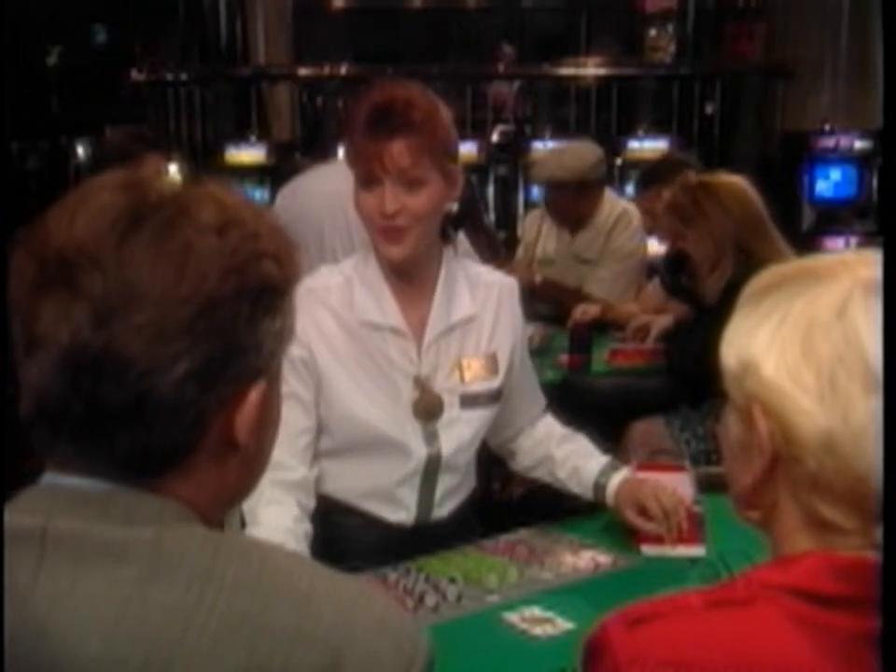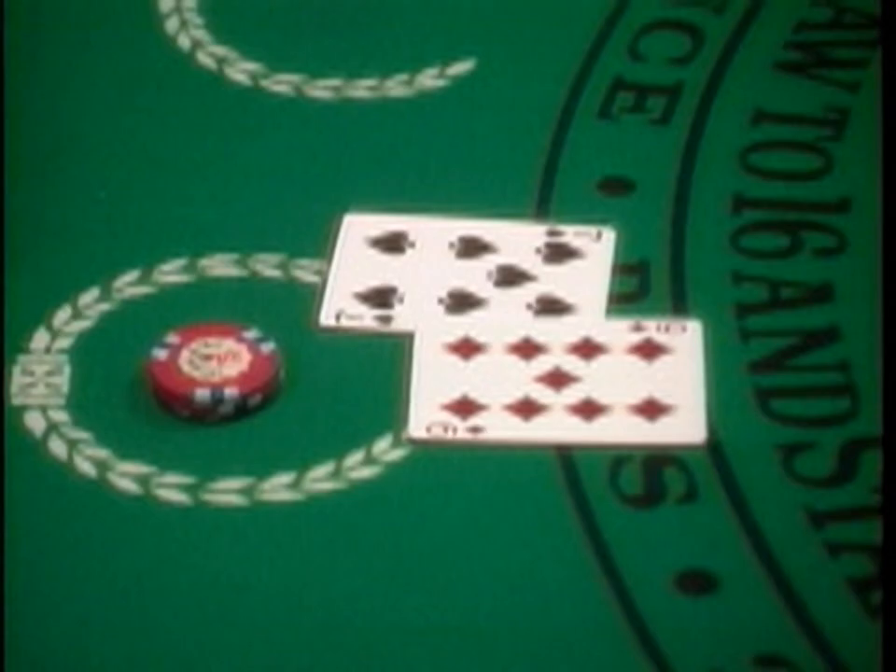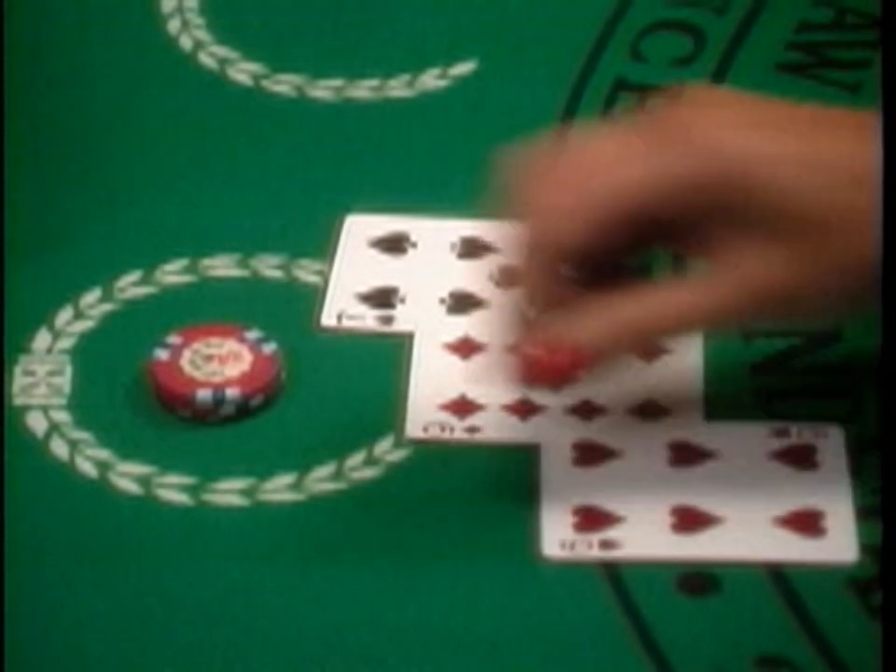If you want to improve your hand, you can signal the dealer for a hit, which means you want to take another card to try to get closer to 21. If you go over 21, you bust and lose.